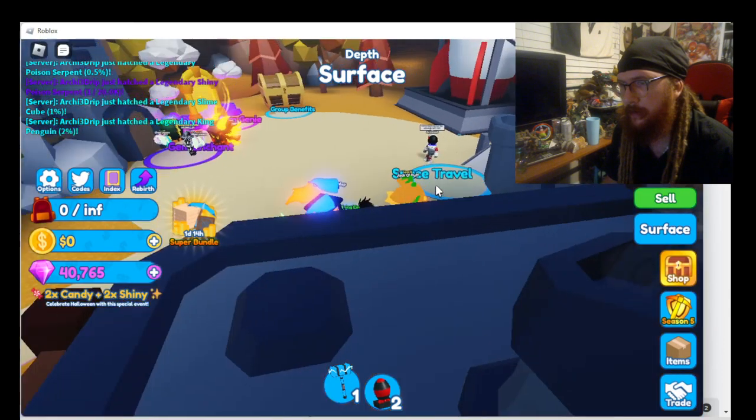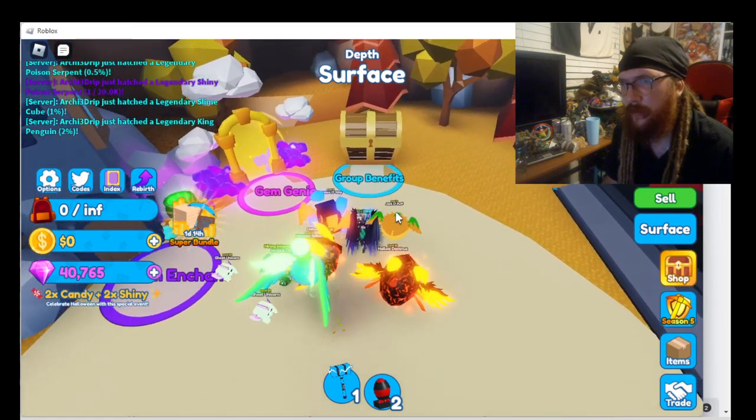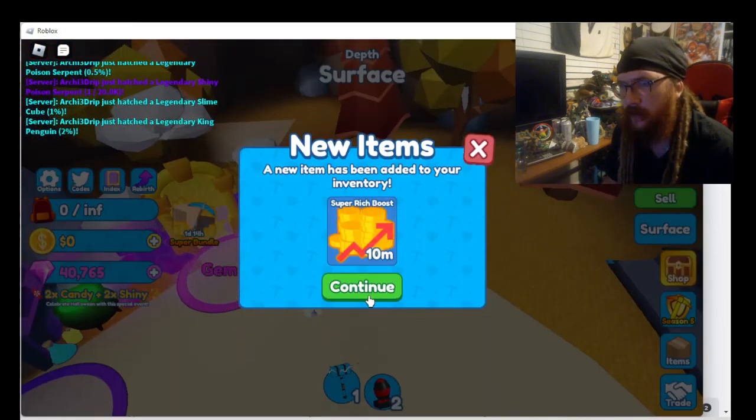So you don't got to sit there and go all out, you know what I mean? Group benefits — let's just go here real quick. I got super rich boost.